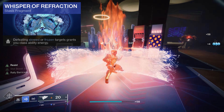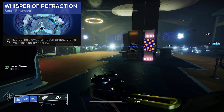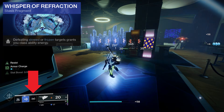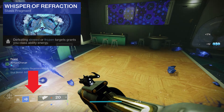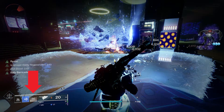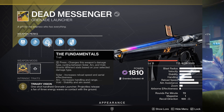Whisper of Refraction: every time you defeat slowed or frozen combatants, it grants class ability energy. Just keep an eye on the class ability. It's the slowing and freezing — and Kepri's Horn killing them with the wave along the ground — that gives you massive chunks of class ability energy back, so you can spam your class ability everywhere.